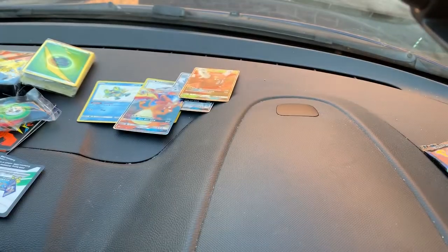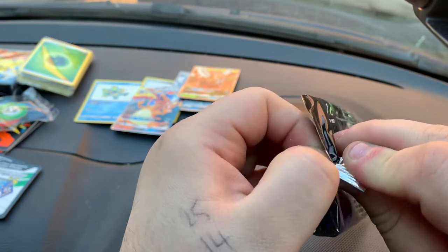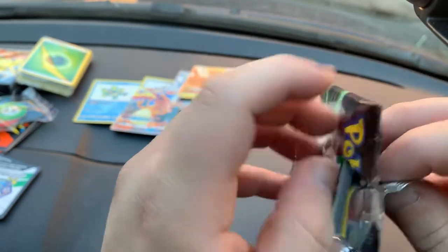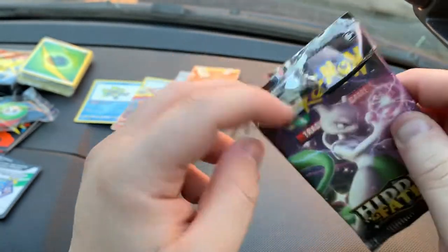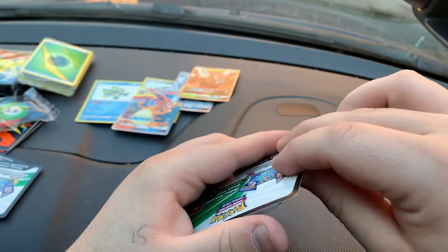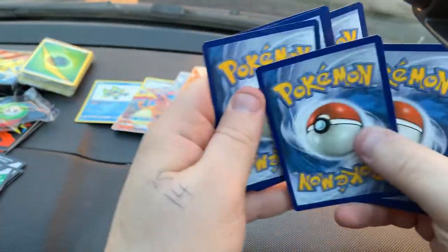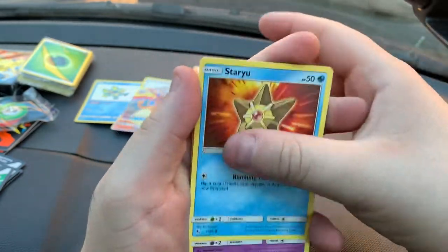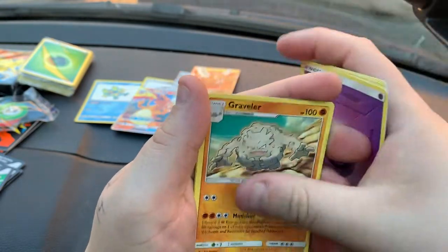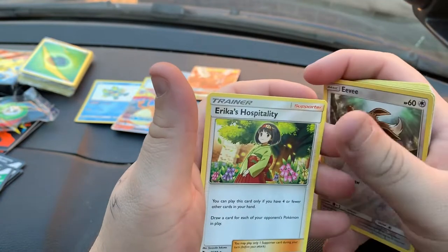Still looking for the shiny one. Don't know if any of you follow any other YouTubers, but if you do, you may have seen that Real Breaking Nate's got one, and in the latest video Leonhart pulled one as well — which is really cool. I'm really happy for them, but I want one myself now. Pack nine: Staryu, Ekans, Eevee, Pikachu, Clefairy, Energy, Graveler, Farfetch'd, Jinx, Reverse Hollow Eevee, and then an Erika's Hospitality.